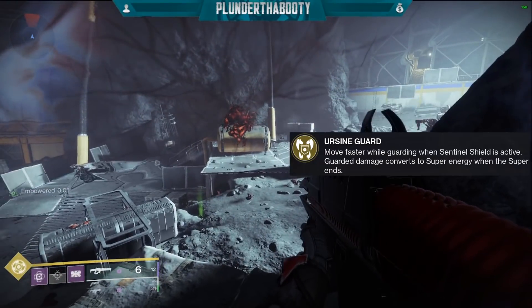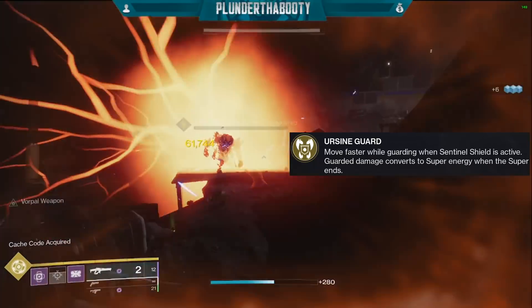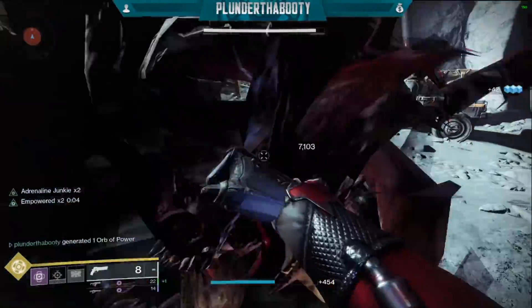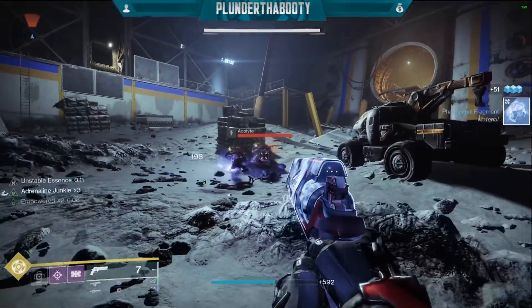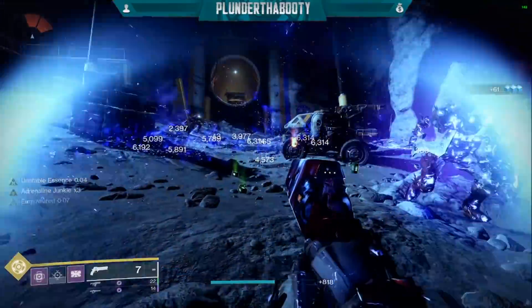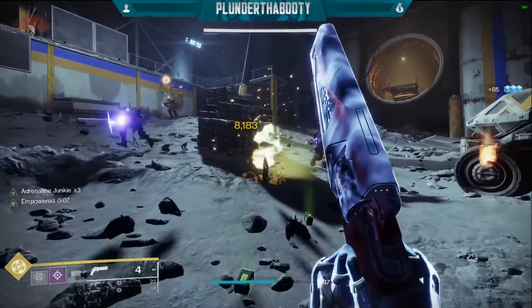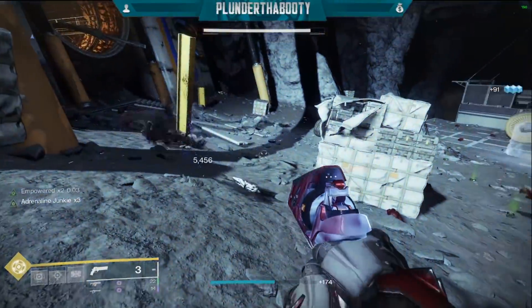Our second exotic is Ursa Furiosa — you move faster while guarding, and when Sentinel Shield is active, guarded damage converts to super energy when the super ends. It's been a staple for Titan Grandmaster builds for the past three or four seasons. You can guard, revive a teammate, clear a room with Void Detonators activating during your super, and get half your super energy back just from guarding. There are very few times you'd switch off this to Thunder Crash or top-tree Bubble — for most Grandmasters this is the one. My Warlock and Hunter void builds are up on screen, go give those a watch and I'll see you in the next one.